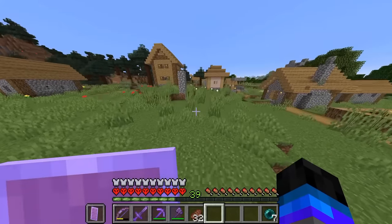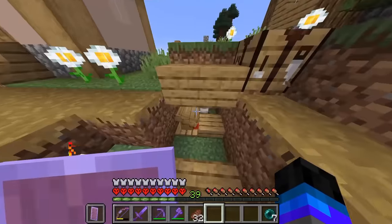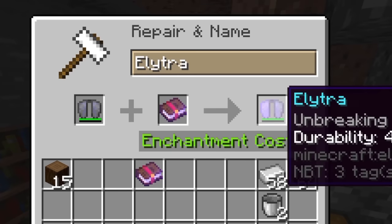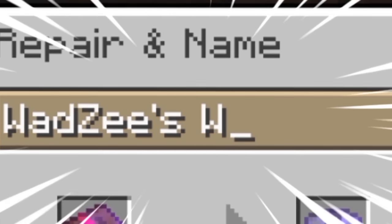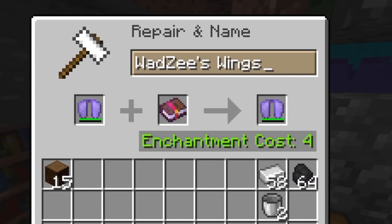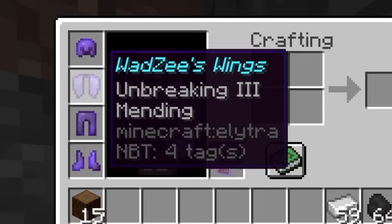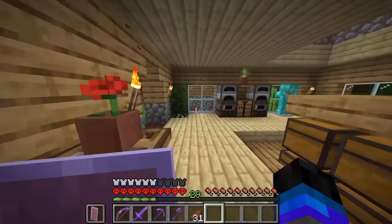As the owner of a new pair of elytra wings, it would be irresponsible to let these go to waste. So I'm putting a mending book on them as well as Unbreaking III. Wadzie's Wings. Let's kill a few zombies and they've been repaired. Perfect. And of course, the first thing we've got to do now that we have the elytra — the Wadzie Wings — is make a bunch of fireworks.